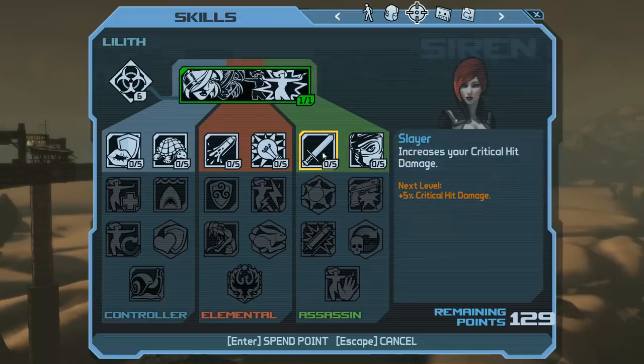Moving on to the Assassin tree. Slayer — critical hit damage. This is really good. If you're playing well, about 25% of your bullets ought to be critical hits. With a sniper rifle it should be about 80% crits; with a submachine gun maybe 10%. Regardless, this is going to boost your damage a lot. This ability is what contributes to making Lilith the second best Chromrax slayer after Mordecai.